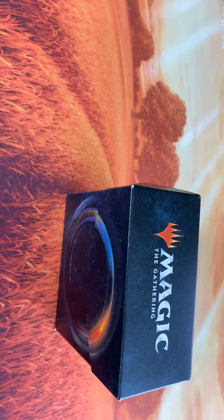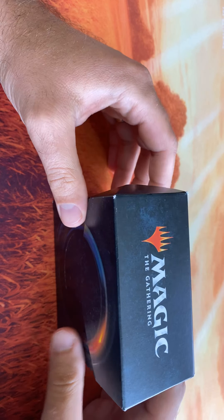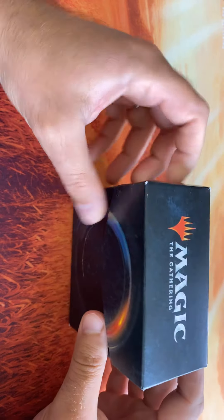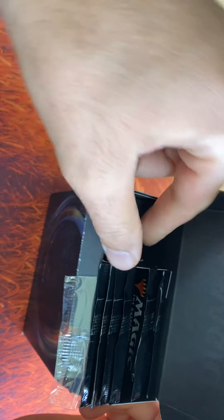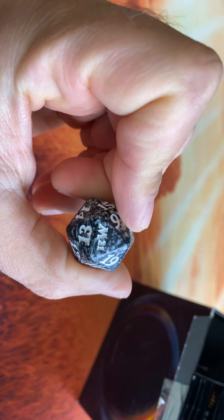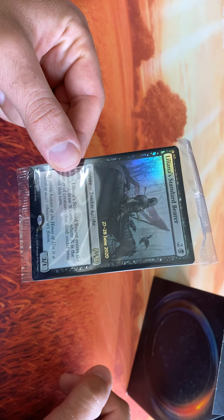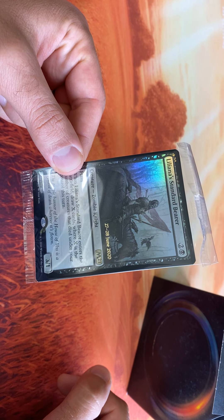Now that I have a fat pack and a pre-release kit, I'm doing something called the no bad card challenge. Basically, throughout these packs — I should have 16 packs here — I'm going for no bad cards in the rare slot. I think I can do it. Let's see what I'm getting here. Got this cool dice with a classic black and white M21 design — the year that we all want to go away. It's a terrible year. What's our pre-release card? Oh, baby. Liliana Standard Bearer! That foil.